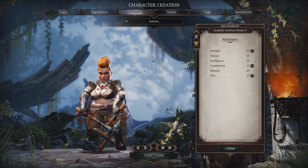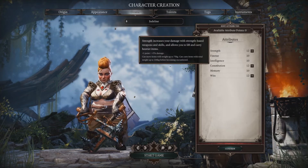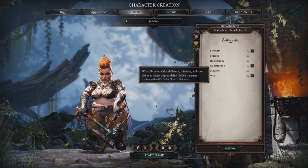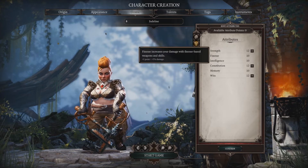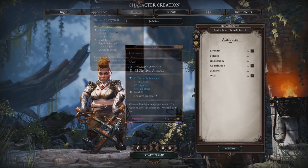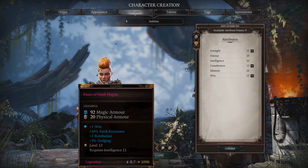Moving on to attributes. If you're going to be playing a warrior-based character, you want to start off with some Strength, possibly some Constitution for survival, and some Wits for the initiative and the crit chance. However, if you're going to be playing a rogue-based character, you want to swap Strength for Finesse. Later on in the game, you want to have at least 12 in Strength, Finesse, and Intelligence in order to wear the gear given to you.